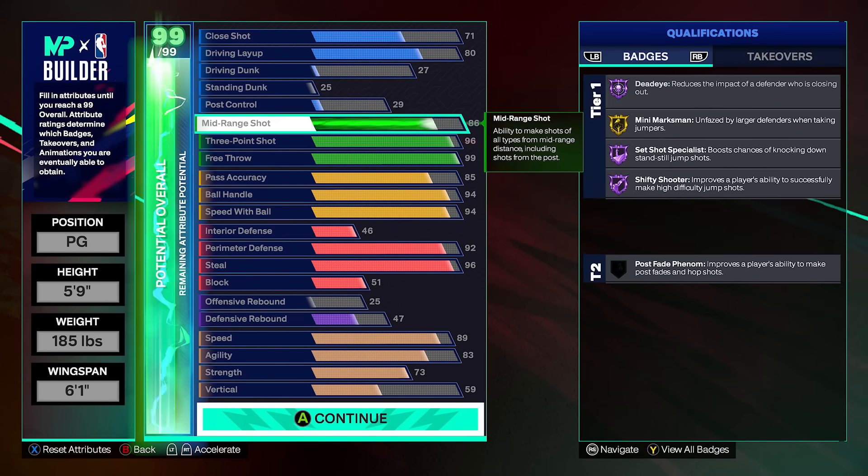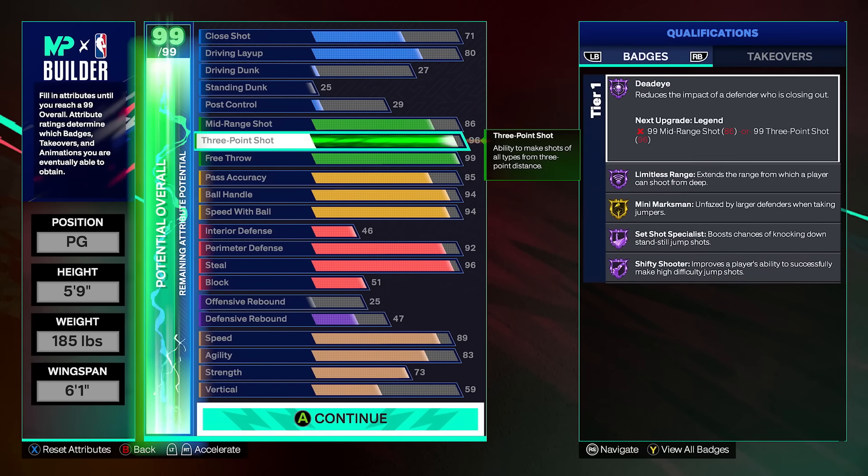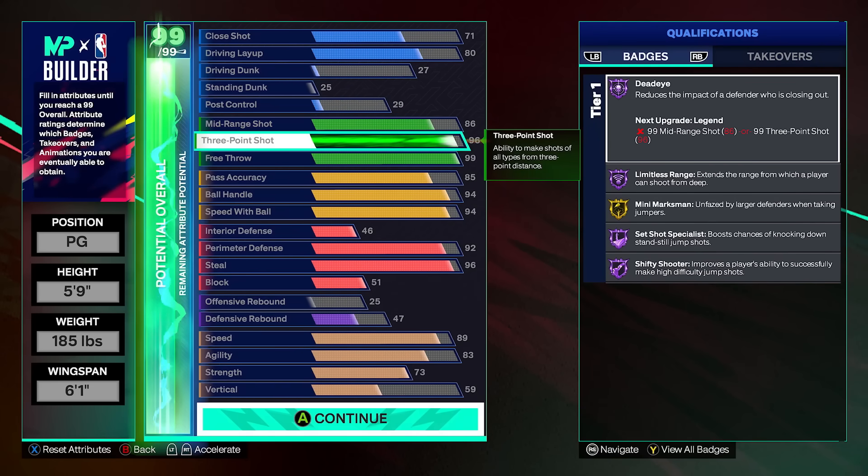That gives you 96 ball handle, which gets you Hall of Fame Unpluckable as well as Hall of Fame Ankle Assassin. We've already tested the Trae Young floater and the whole layup package — it's so good. 80 driving layup as a small guard is already really solid. 96 three-pointer starts off with a pretty decent threshold, and that's the difference between 94 getting like four Hall of Fame badges.